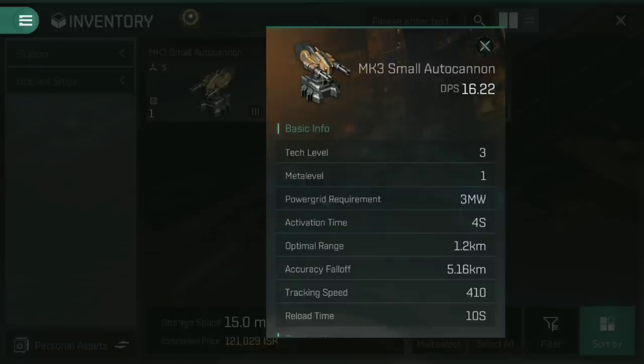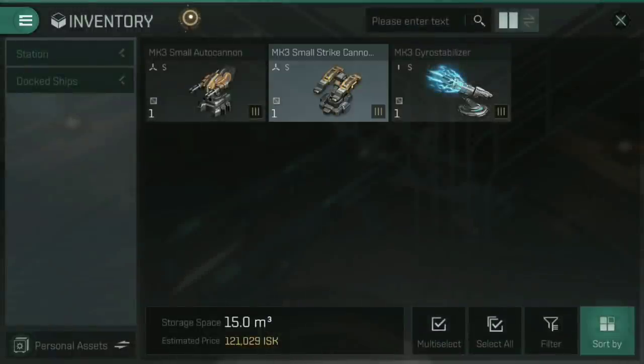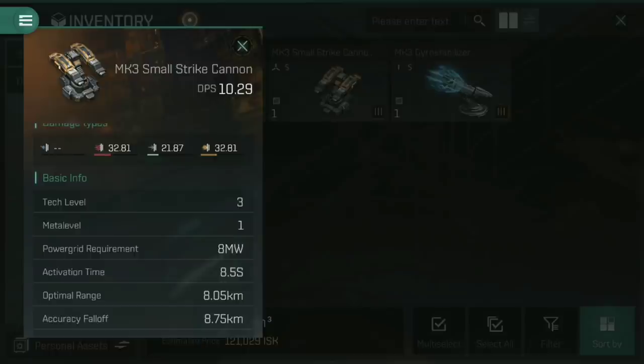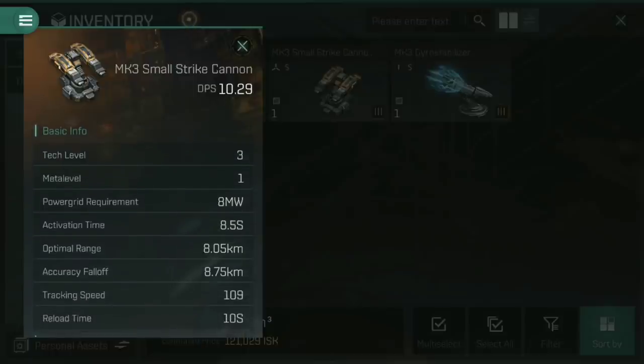Autocannons being the short-range variation also have a fast activation time of 4 seconds and a very fast tracking speed of 410 — great for getting up close and personal. They fire very rapidly and can turn to face their target quickly. On the other end of the spectrum, we have the strike cannons. Same damage profile, predominantly explosive and thermal with a little kinetic. Again, there is absolutely nothing in the way of a capacitor requirement, but they do have a very heavy power grid requirement.